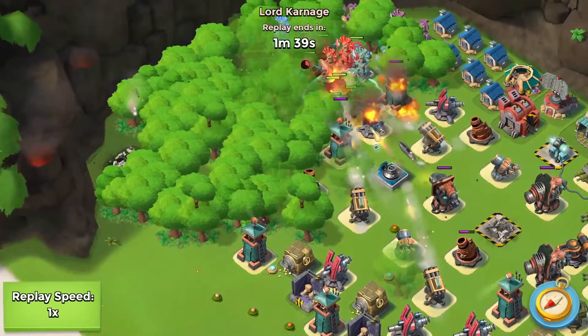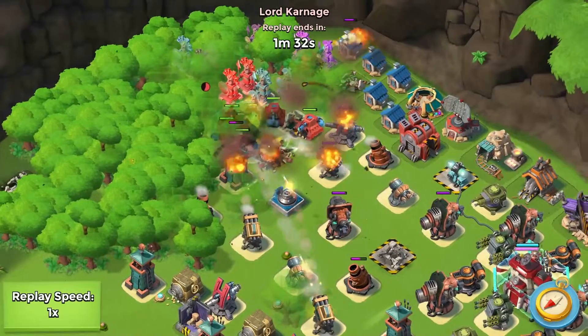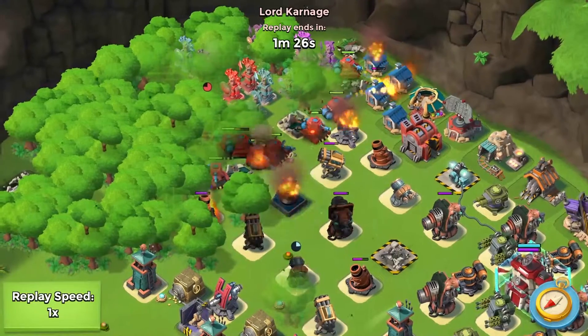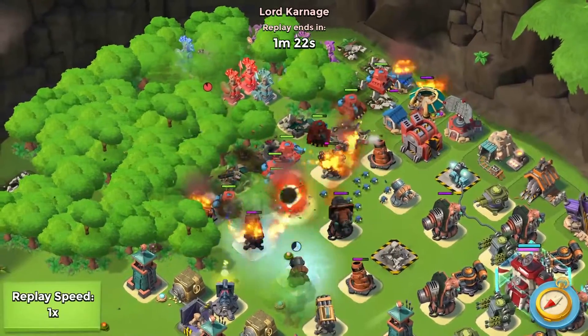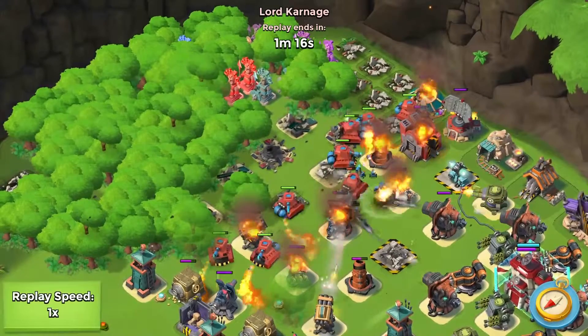I'm flanking because I'm seeing these 4 cannons at the bottom here - I didn't want to deal with them, not when the base is this crazy with ice. So the only problem here is I'm facing 2 shock launchers at the same time. With the ice damage being as bad as it is, I'm going to be wasting a lot of gun bros early.